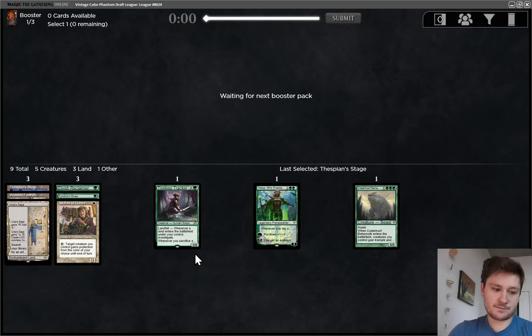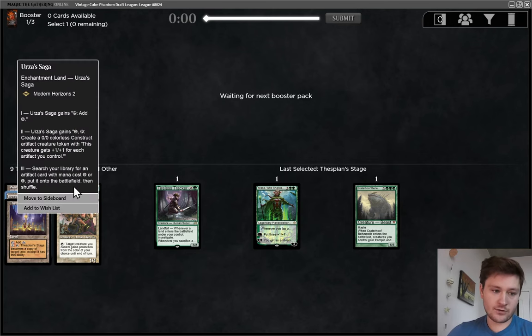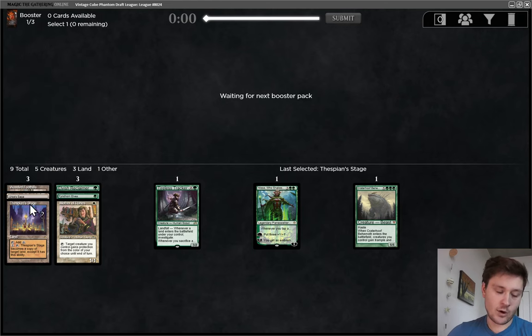I would love to get Primeval Titan. Thespian Stage with Urza's Saga is kind of sweet as well — you copy it, it comes in with zero counters, so it's a little slow, but that is a very good value engine in the late game.